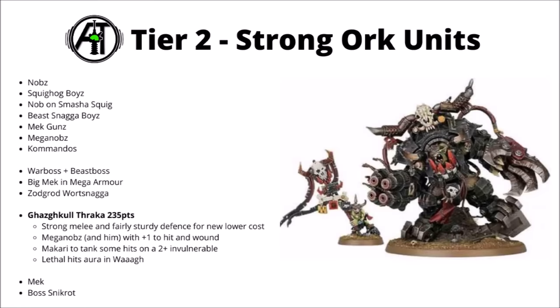Gazgall Thraker, the Prophet of the Waaagh — 235 points, a big points cut compared with previously, though he is significantly less mighty, particularly for his durability. He still punches very hard with Gork's Claw at Damage 4, and gives his Meganob squad plus 1 to hit and wound in combat — making them massively more efficient damage dealers. You also get Makari folded into that points cost — he's got the 2-plus invulnerable save you can't re-roll. If you can keep Makari alive until the Waaagh is called, you also get a big aura of lethal hits, comboing nicely with the 5-plus to critical hit stratagem. Overall still pretty solid for the Orcs.